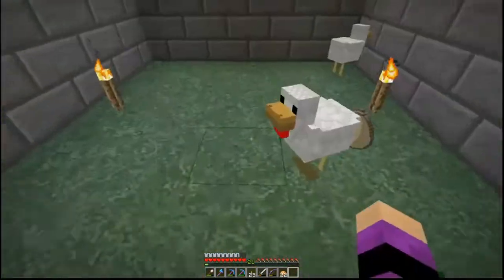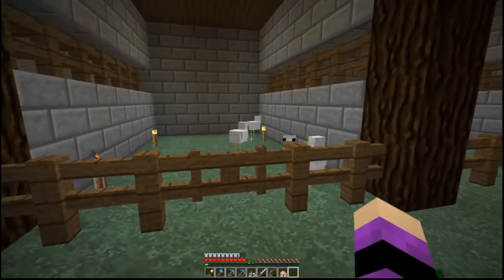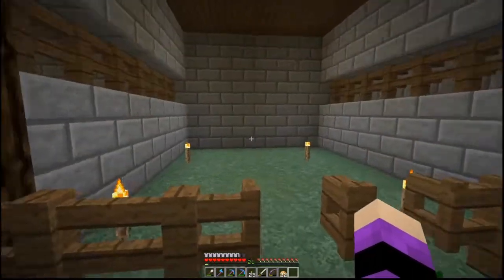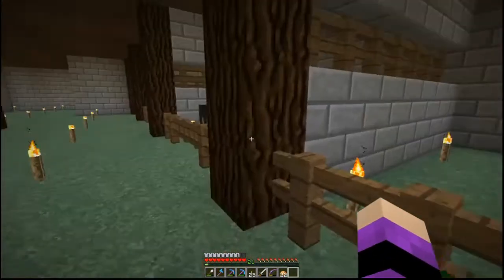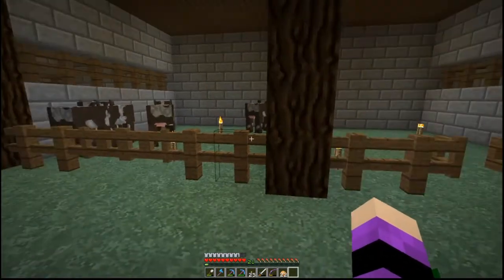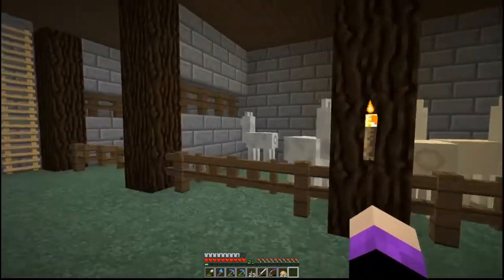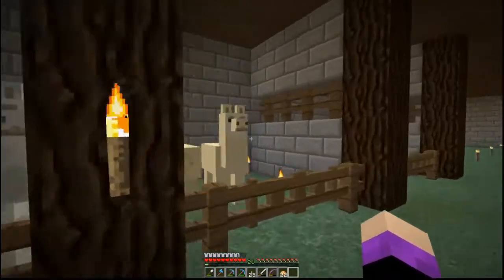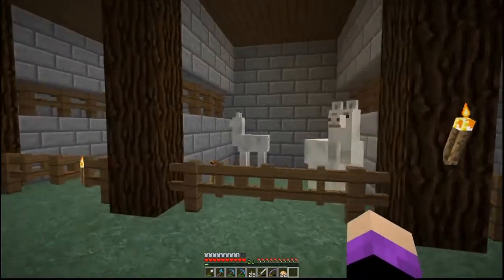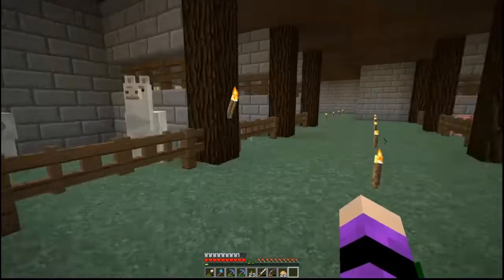We've got some eggs, so let's pick those up. Eggs are always good. I've gathered up some chickens, some pigs, cows, and this one is going to be for horses. I finally got some saddles so I can actually bring some horses over here. I didn't put sheep because the sheep are on the other side of the wall. And then we've got llamas — gray, cream, and brown. I think the only one I'm missing is white llamas.